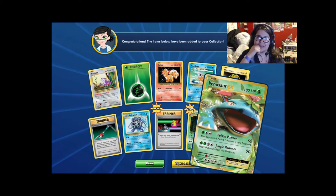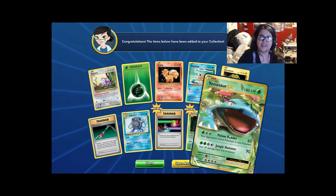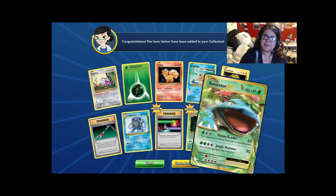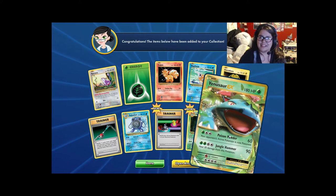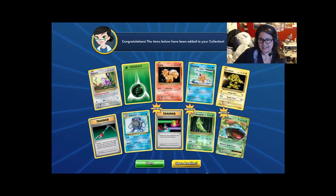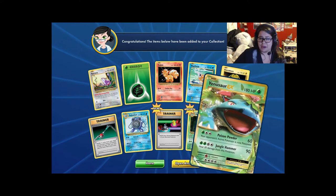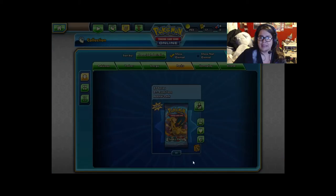All I have is Venusaur EX in real life from those events — funny. It's a decent card. If you pair it with a Vermilion City Gym it'll be alright. Let's open more.